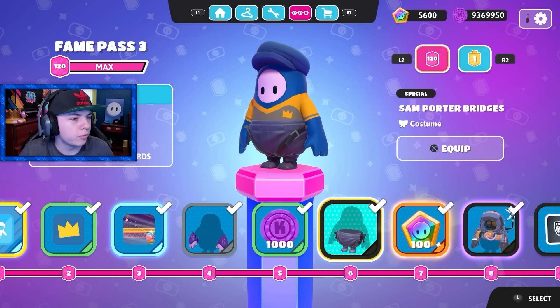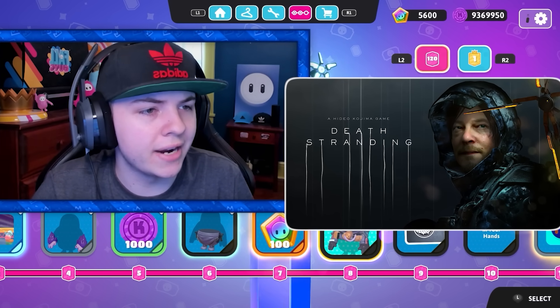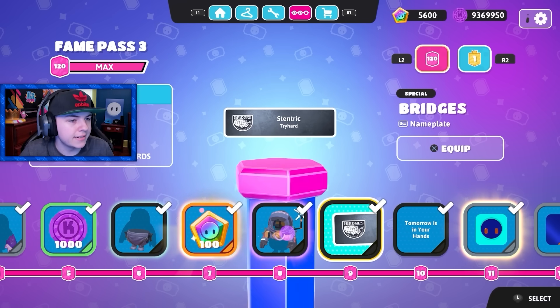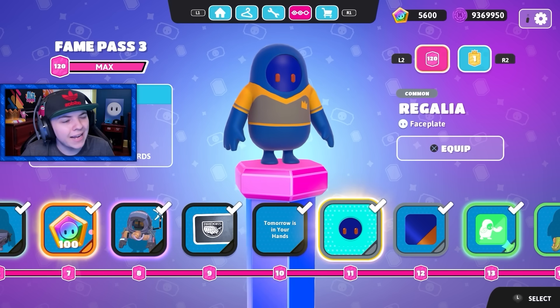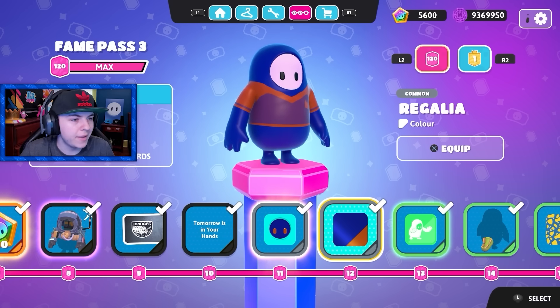Sam Porter Bridges. Oh yeah, this is the Death Stranding collab. I've never actually played Death Stranding before, but it's cool that they added a skin. Then you got a Sam Bridges nameplate as well, got a nickname. Oh, this faceplate's kind of cool. It kind of matches my skin, although the eyes are more orange. And then you got a color to match with it.